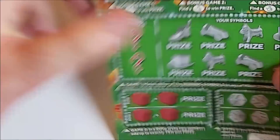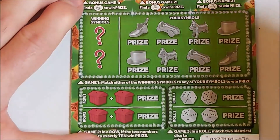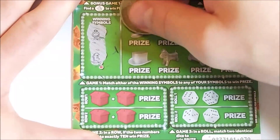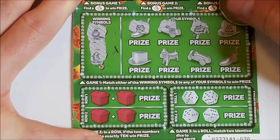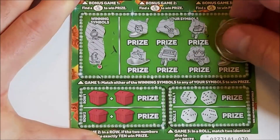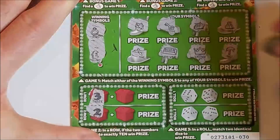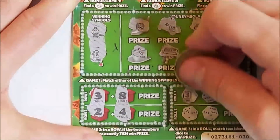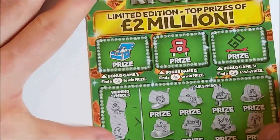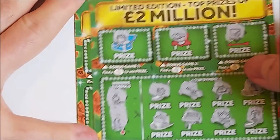Moving on to the Monopoly now. Need at least £25 from these three to get back up to even. Looking for ring and pound — we've got house, key, ship, money bag, plane, silver bar, crown and holiday. Nothing in game one. Game two: three and two needs seven, and eight — no. Looking for doubles: three and five, four and six — nothing there. Bonus games: pot of gold, handshake and wallet. Monopoly card one done.